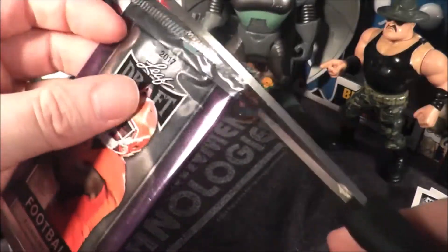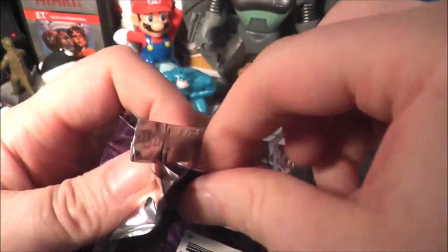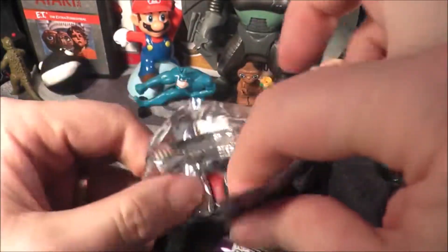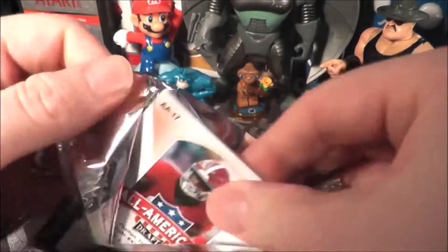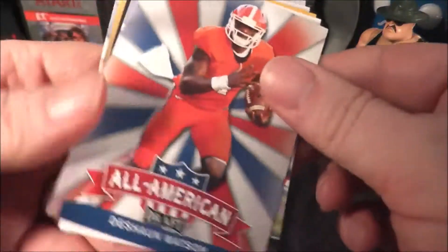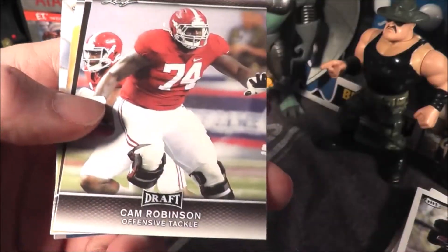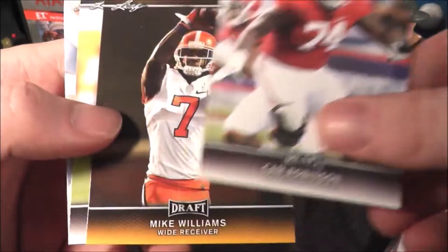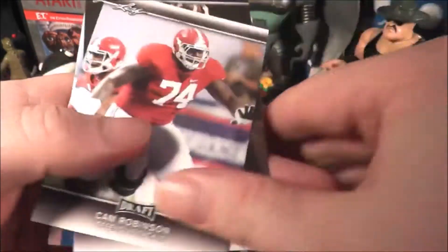Just trying to get the Leafs and the Hits out of the way first, because I think we're more likely to get something exciting in the last stack of packs. There's a fair amount of Leaf cards in here, which isn't exciting. Deshaun Watson — that's not too bad. Cam Robinson, Mike Williams gold, Nathan Peterman, OJ Howard.